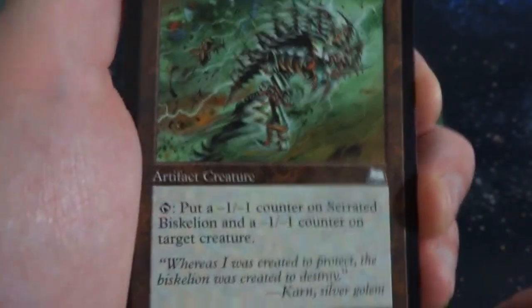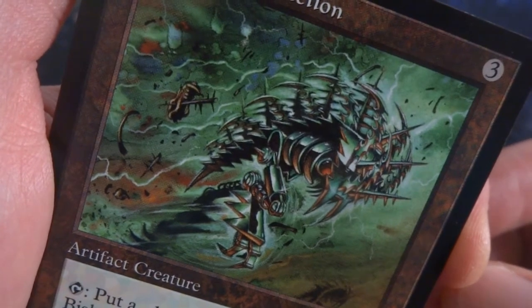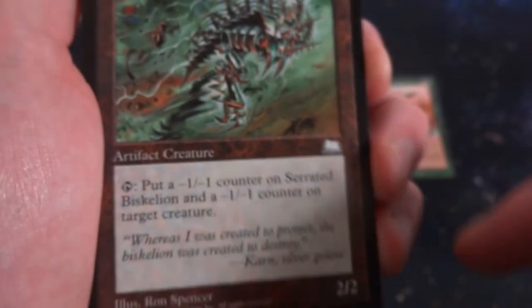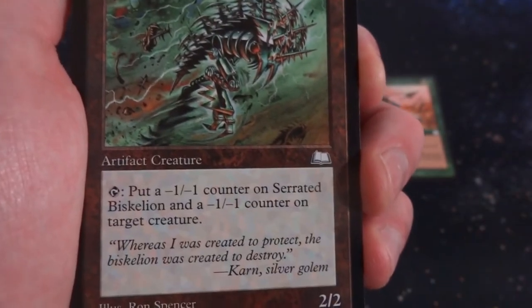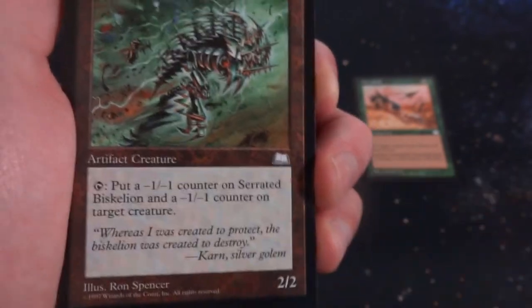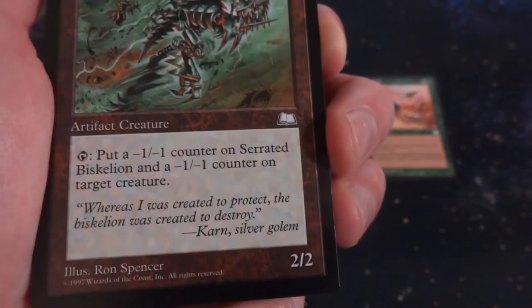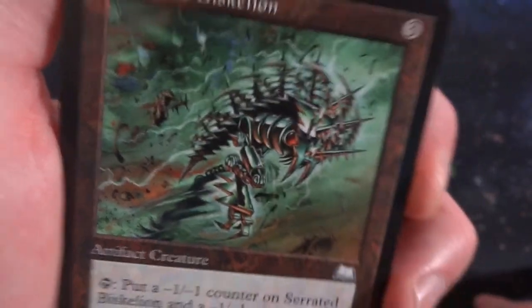Got Serrated Biskelion. Definitely by Ron Spencer — you can tell by his art. Crazy-looking chrome guy. Looks like some sort of cricket or grasshopper jumping through a tornado. Three generic artifact creature. It's a 2-2. You tap, put a -1/-1 counter on it and a -1/-1 counter on target creature. So you can put counters on creatures. You can only do it twice before it dies, unless you raise its toughness up. Interesting — you can use it as a creature or distribute some counters.